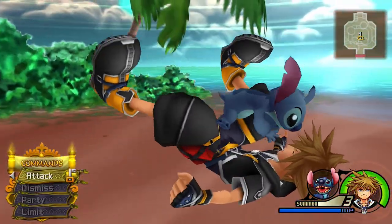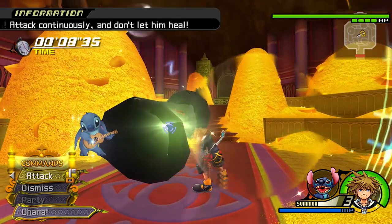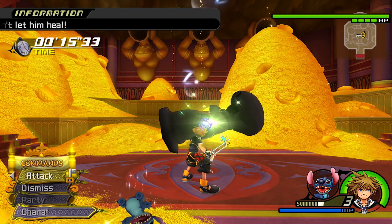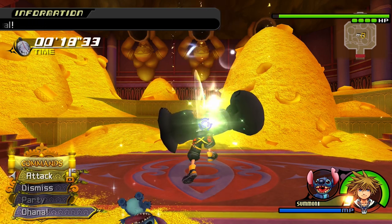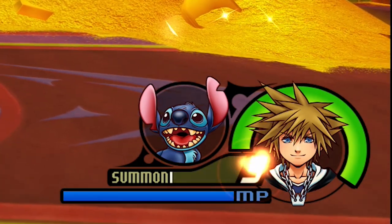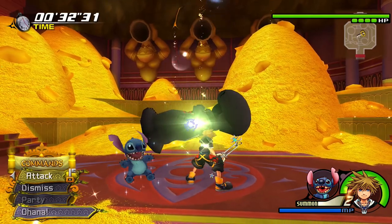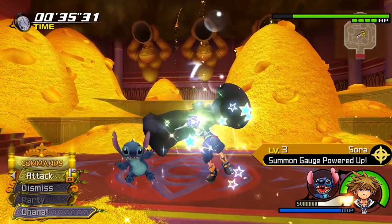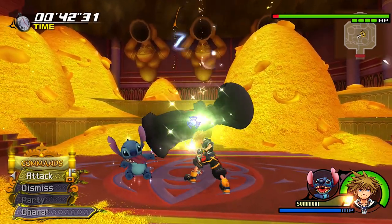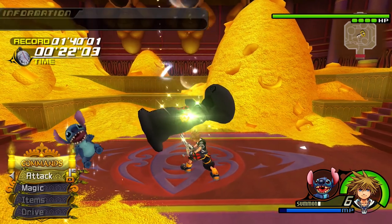Now let's max out your summon level. This one is really easy since you don't need to level individual summons, just the summon form. Summons gain experience every time a drive gauge is used while a summon is out — so if you have a gauge of five and summon Stitch and just sit there, you'll gain five experience. But there's a trick: press Triangle with the summon out to start the fight against the mushroom and let your gauge drop all the way down to the next number. For example, if you're at five gauges, drop to four and then quickly smack the mushroom with your keyblade or use Firaga to get the meter to go back up to five. Keep repeating this — making your drive tick from five to four to five to four again — and you'll gain XP every single time it goes to four. This means you can level your summons to max in about 10 minutes.